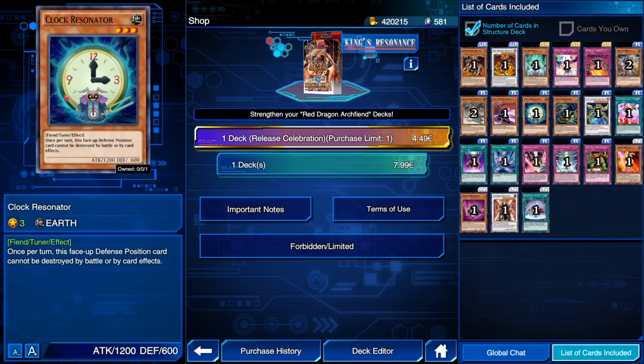Another good staple in here is Clock Resonator, a level 3 Fiend-type tuner. Once per turn, it cannot be destroyed by battle or card effects, which is nice. It needs to be in attack position, but once it gets attacked it will go to attack position, so it counts for that.